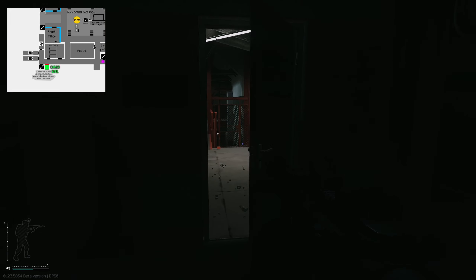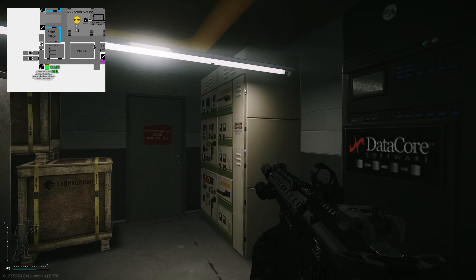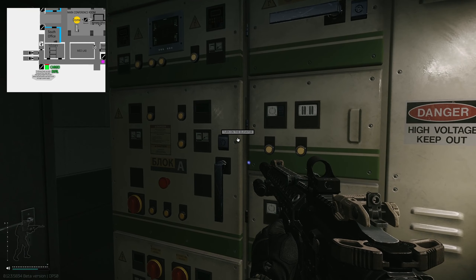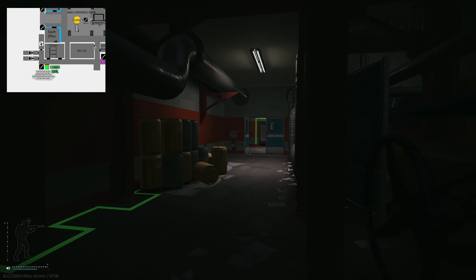Go through here and then straight, turn right, and you come to this little grated door. Go through the grated door and on your right hand side you'll see the panel right here. Press F, and now you need to head back up to that cargo elevator.